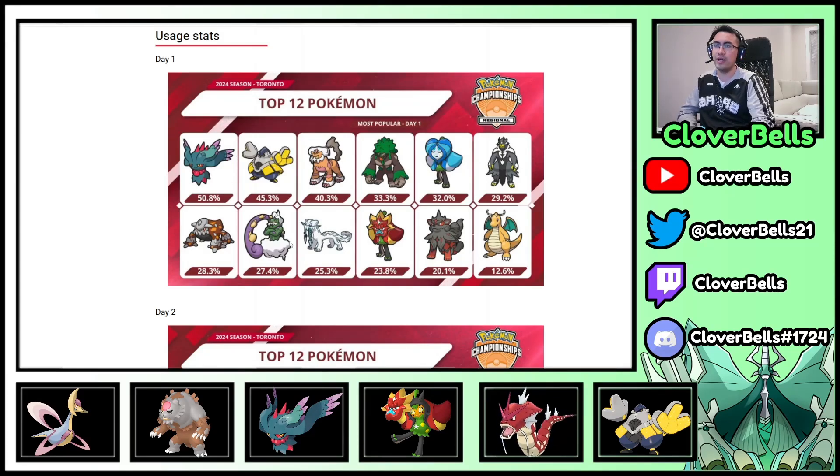Then you have stuff that's always pretty consistent within the top 12: Chien-Pao, Tornadus, Rillaboom. Hisuian Arcanine is still pretty good as well — very strong in terms of Intimidate support, along with Landorus. And then Dragonite sneaking in within the top 12.